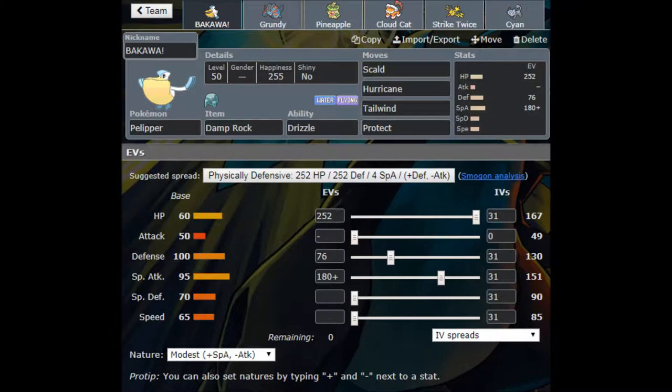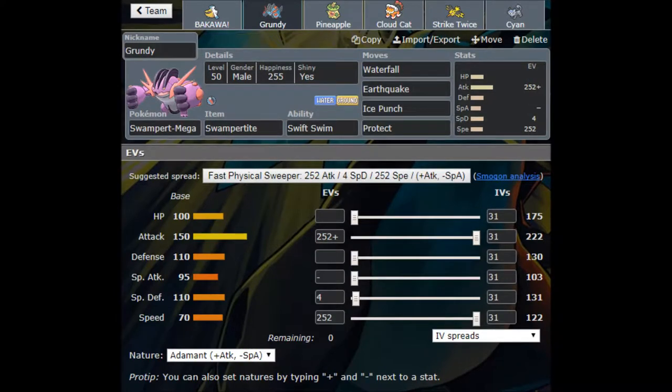Solomon Grundy — our Mega Swampert with the Swampertite. Swift Swim is its ability once it's Mega Evolved; Torrent before that. Waterfall, Earthquake, Ice Punch, Protect. I decided to run Waterfall for STAB and flinch chance, Earthquake for STAB spread — and I can Earthquake next to one of my three Flying types or my Grass type on this team without worrying about damaging them. Ice Punch is mainly for Landoruses, Mega Salamences, and Zapdos.